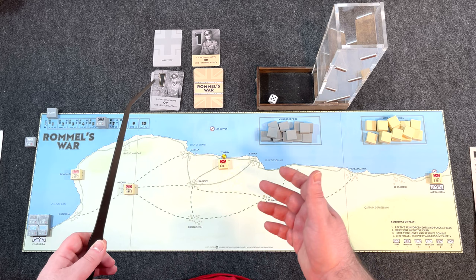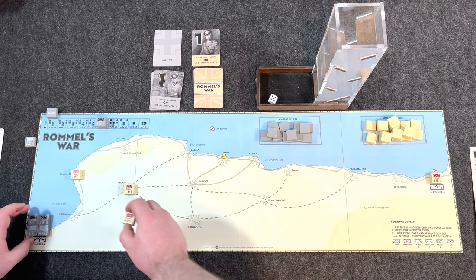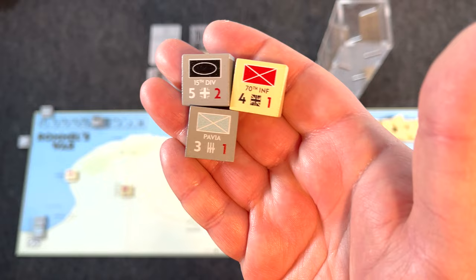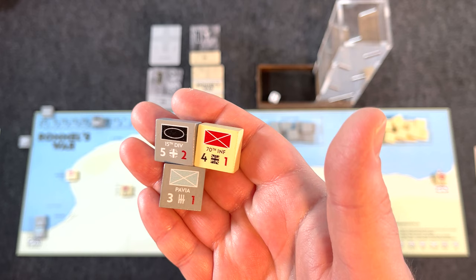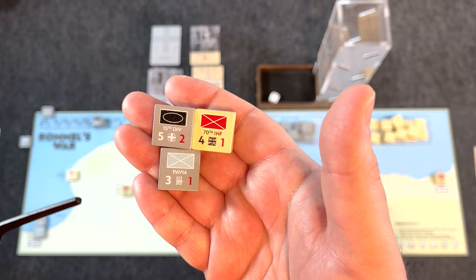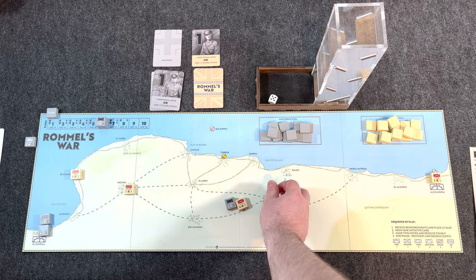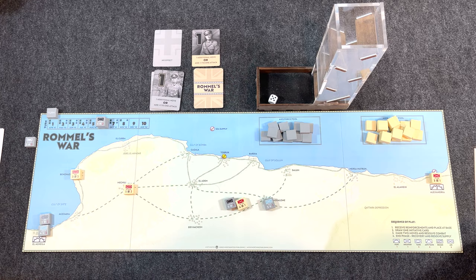Second pro: the component quality is excellent, as expected from Worthington. The mounted map board, linen-finished poker-size cards — you name it. These printed blocks especially deserve a special mention for how nice they look and feel — vibrant, clear, and absolutely fantastic. This is the best implementation yet from Worthington. You don't have to spend time putting stickers on blocks like most other block games — open the box, set it up, and just play. That's a big quality-of-life improvement over punching counters and stickering blocks.